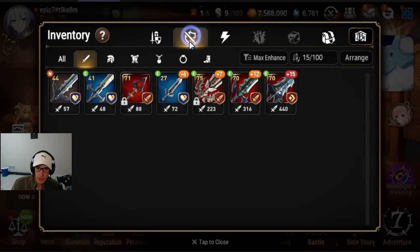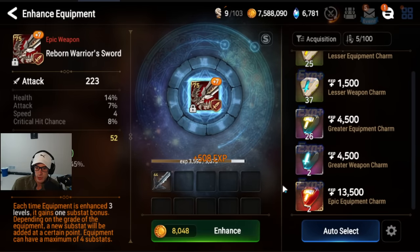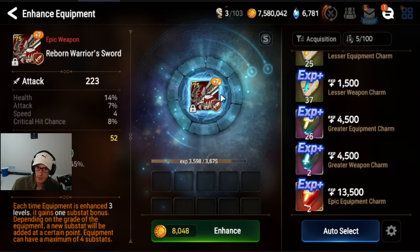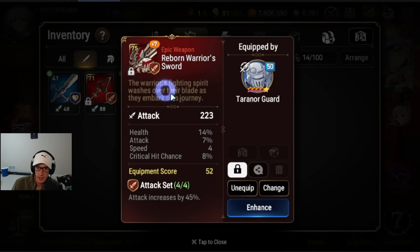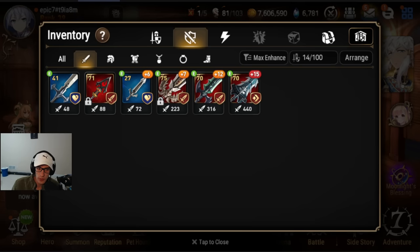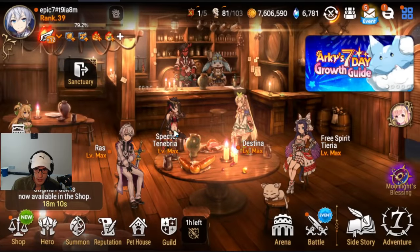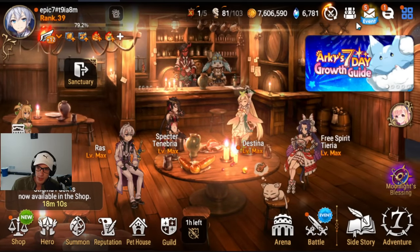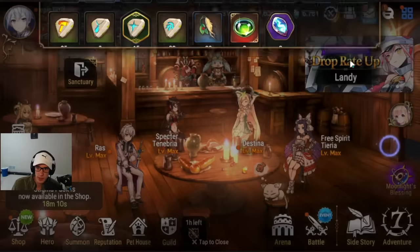One thing I hope you caught on to is that whenever you're getting gear, you should be leveling your gear with the drops. These Tier 4 drops will be feeding into the free gear on your Stene, and then you have an extra set on Terranor Guard. Just make sure as you're getting these drops, you're feeding them into the better pieces you've gotten so far. I would be saving all of your charms — I am at a very healthy charm count. You get a ton from Unrecorded History.